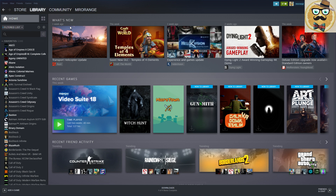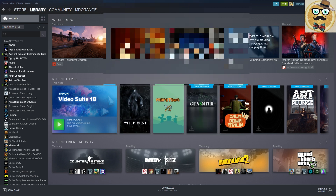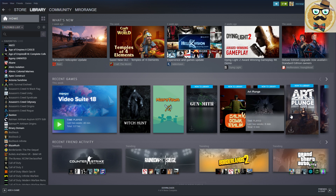To access the new library, go to Settings, then go to Beta Participation and click on Steam Beta Update. This is very important - click here and then you're going to find the beta. Click OK and then Steam restarts and you're subscribed to the beta library.